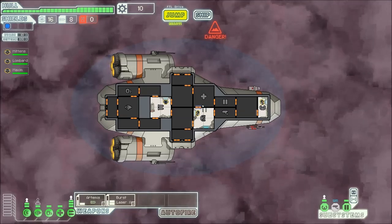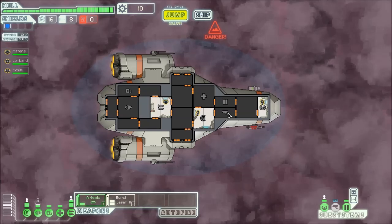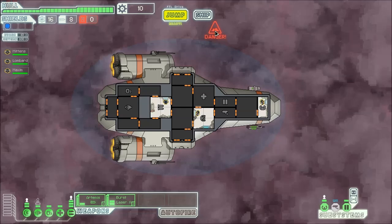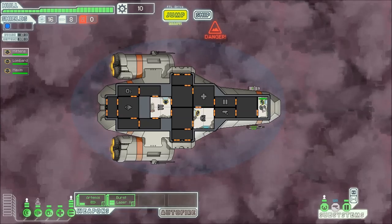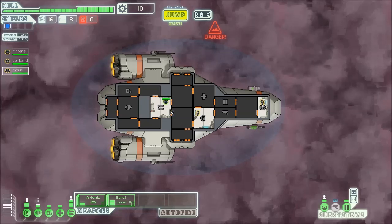This allows us — this is the med bay — so we can heal our guys. As you can see, they've got health. This is for cameras, so we can see what the inside of the ship looks like. Right now you can't because we're inside a nebula, but you'll see later on. And this is the door control, because we can click and open doors. And this is the pilot's room, which allows us to jump and also sorts out our evasion.